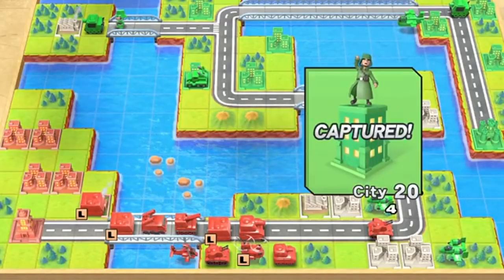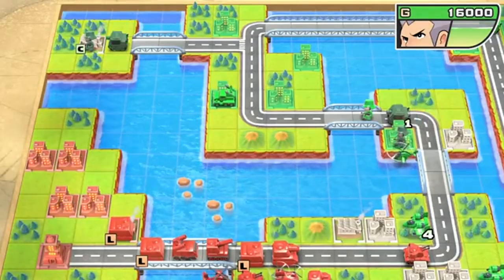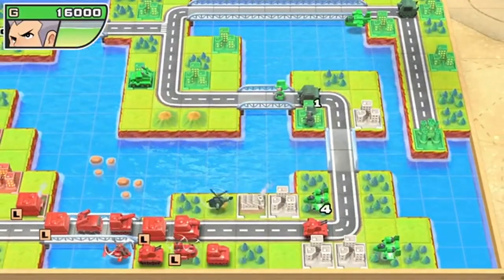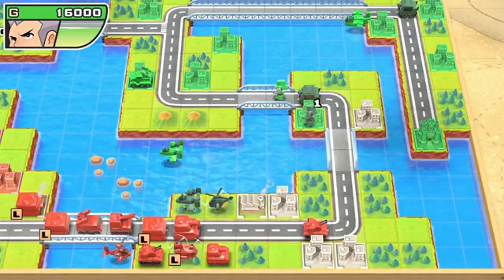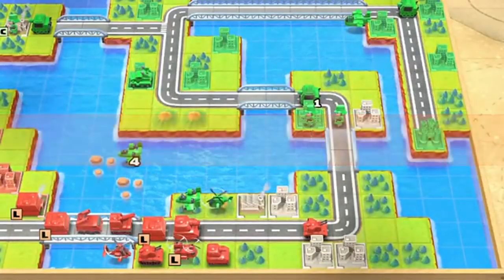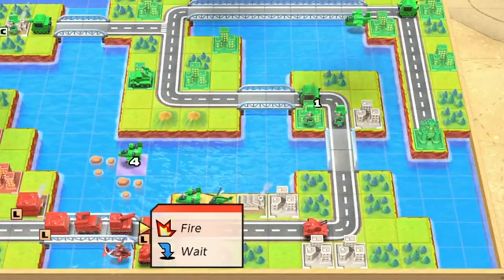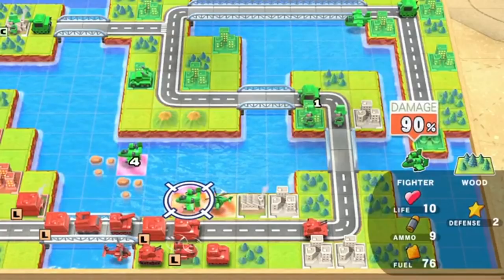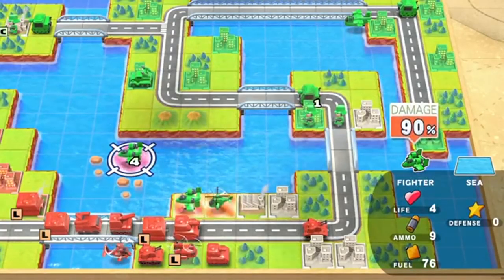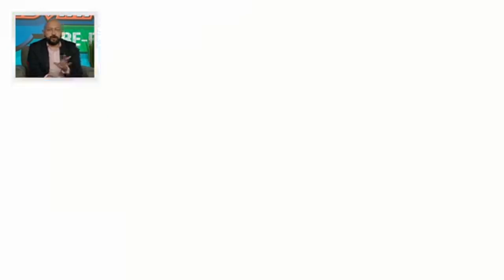There is a bomber up in the top right, but I don't want to go within its view. You'll see Eagle's taking over bases as well, but I have plans. If I don't destroy these units, it really gives Eagle a chance to use all of his arsenal twice — just his air units. Even though he goes on the second time at half power, it's still very formidable.